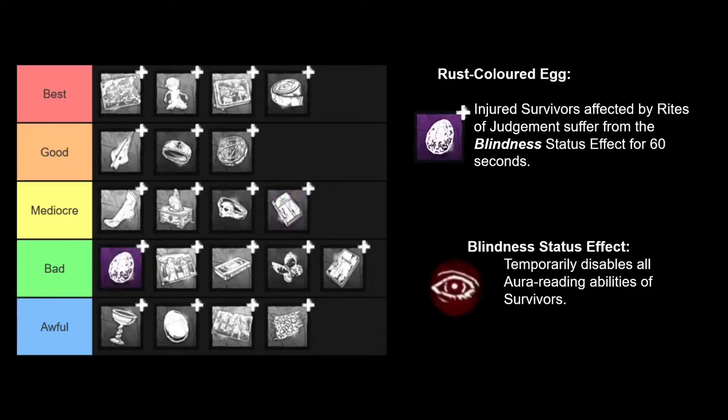Next is a similar add-on, which is the Rust Colored Egg, which makes survivors that run over your trails afflicted with the blindness status effect for 60 seconds. So a worse status effect of blindness as opposed to oblivious, but a longer duration of 60 seconds. It's okay, but if you're chasing them and then hooking or caging that survivor, 60 seconds of blindness really doesn't do much if they are just sitting on a hook. I will also point out that blindness does not affect Pyramid Head's cages — you can see them through blindness, similar to Pig's boxes. So overall, not that great of an add-on.